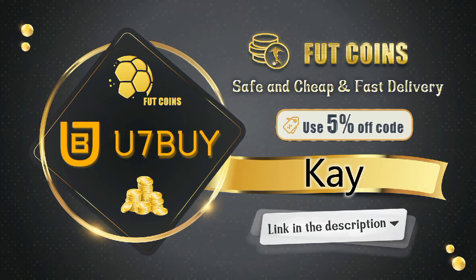If you're looking to buy some FIFA 21 Ultimate Team coins, look no further — U7buy has the cheapest coins out there. The transactions are safe and you'll receive your coins within the blink of an eye. Use code K for a five percent discount — the link is in the description.